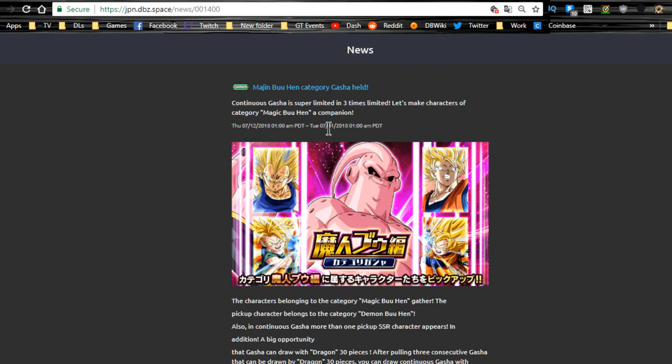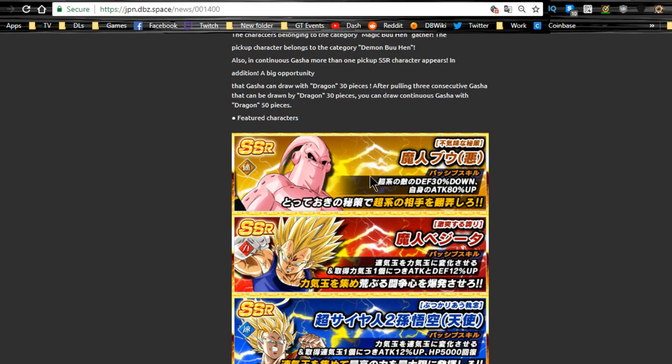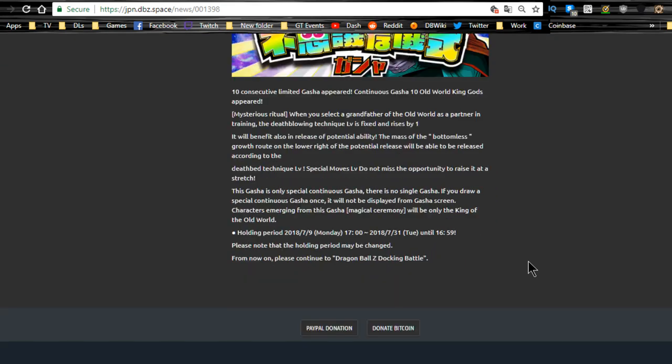The Majin Buu Saga category summon is also available until 7/31. That Boo is really really good. You also have Majin Vegeta and the agility Goku from the LR Gogeta and LR Vegito banners on this summon. They're not dokkan-fixed exclusive so they're available on almost any banner, but they are here if you want to try for them. Boo also does Dokkan Awaken so hopefully you guys can grab him.